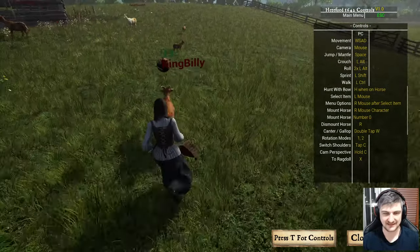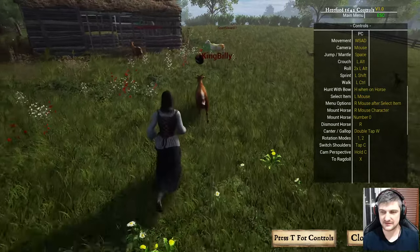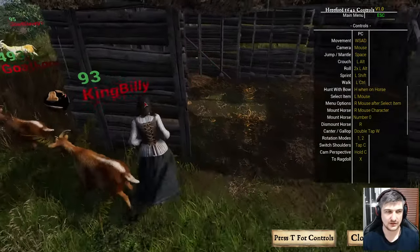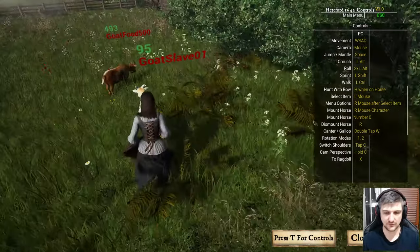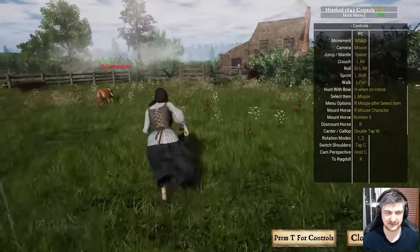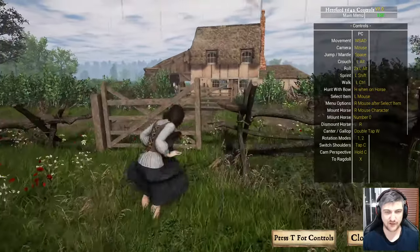King Billy 93. E key pressed. How do you mount a horse? What is a mouse character? 95 Goat Slave 1. Alright, let's go back to the horse then I guess. I missed the jump, we gotta go back. Can we open this gate?